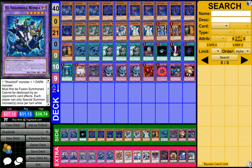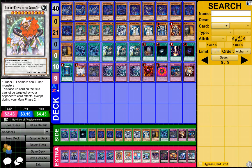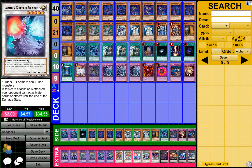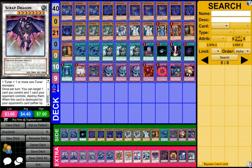Then we got 2 Ill Shadow Doll Winda, 1 Go-Go Guardian, 1 Leo of the Keeper of the Sacred Tree, 1 Arms Keeper of Boundaries, 1 Arden Magician, and then 1 Scrap Dragon.